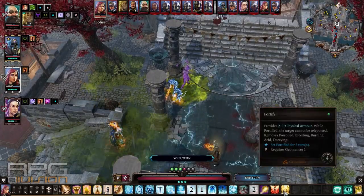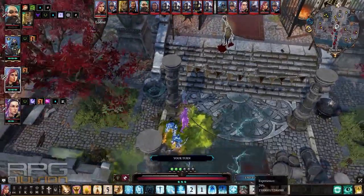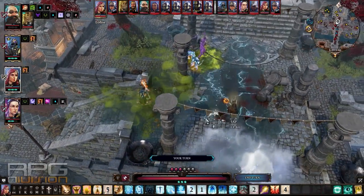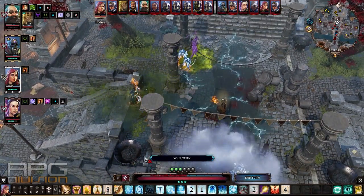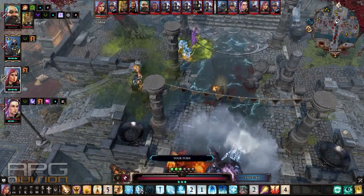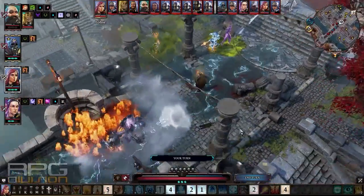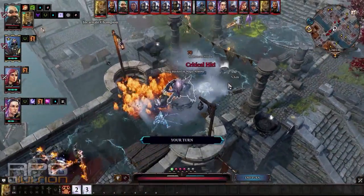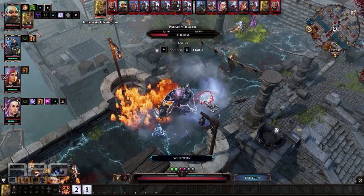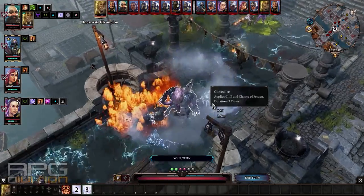There's so much going on it's hard to pay attention to everything. Let's use fortify on Sebile. I'm now on high ground — if I had huntsman it could be useful, but I'm stubborn and don't like using huntsman on mages, even though it's extremely useful. Hydrosophist really isn't good for any kind of DPS unless you use hellstorm, but it's great for keeping enemies in line with crowd control.